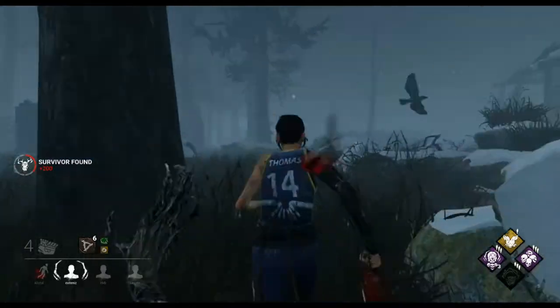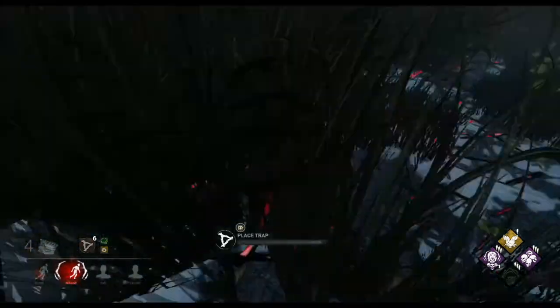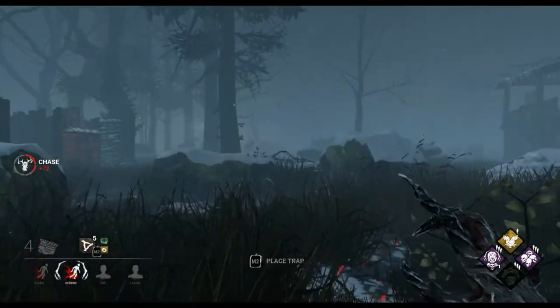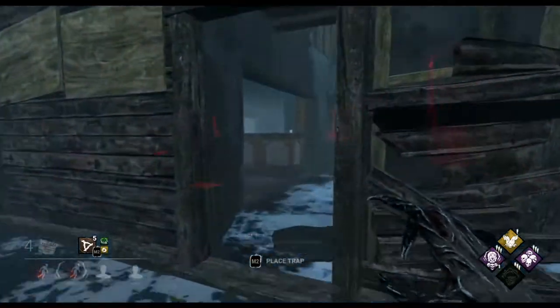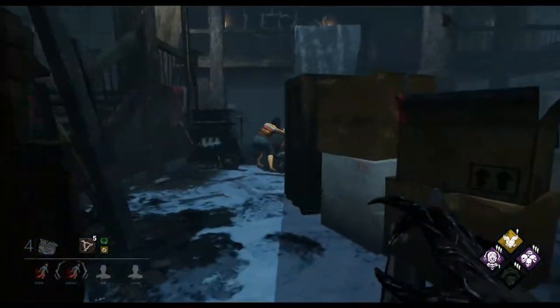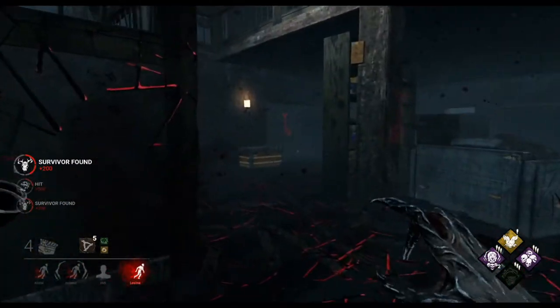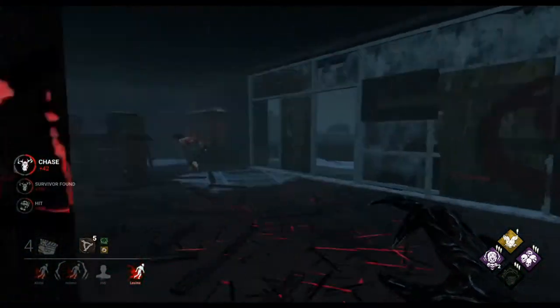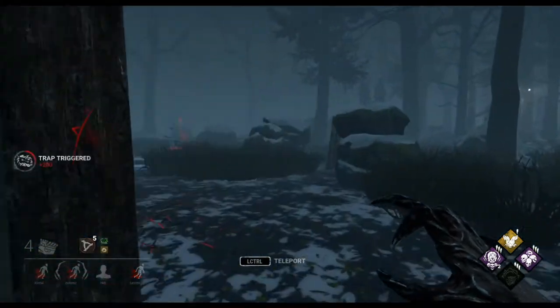I knew that generator was being worked on, so we looked around and found the Meg. And once again, she's going to an area that we don't really need to be chasing into. We've got Sloppy Butcher and Thanatophobia. What we're doing is giving them the option: take your time and slow that gen progress down, or work on your generators while injured — it's up to you, you can't do both.